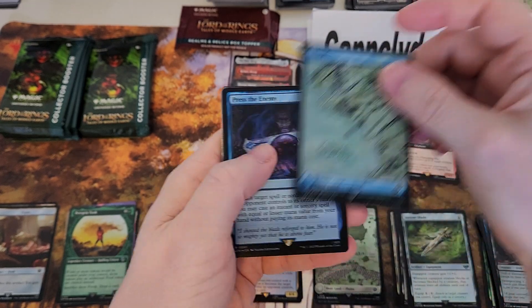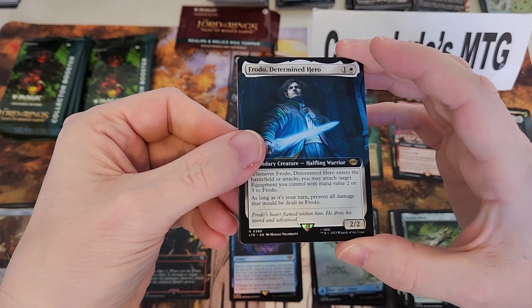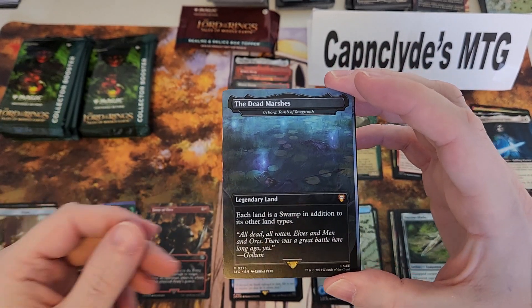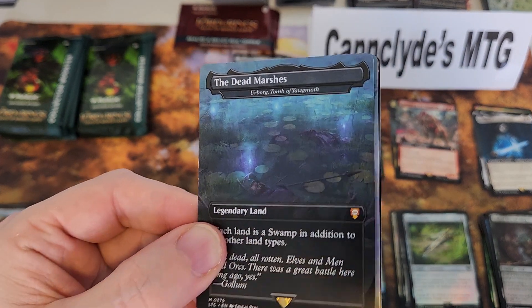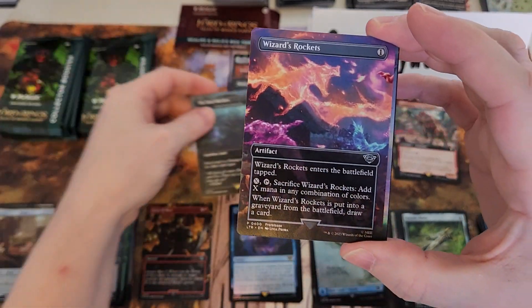Beautiful island. Press the Enemy, rare foil. Gladril, Frodo Determined Hero, Golem Patient Plotter. Oh my god — Urborg, Tomb of Yawgmoth! Holy cow, it's not foil but mythic number five!